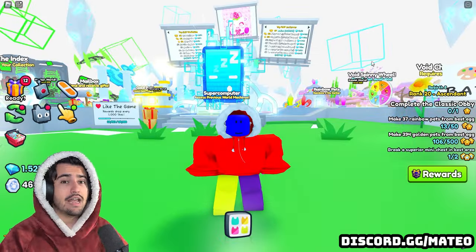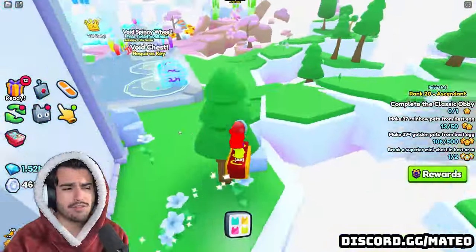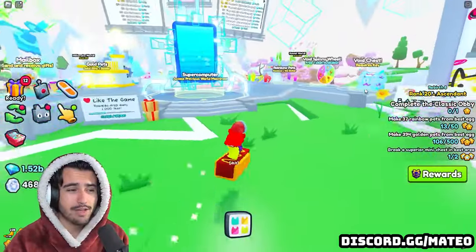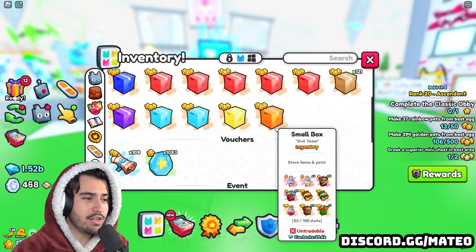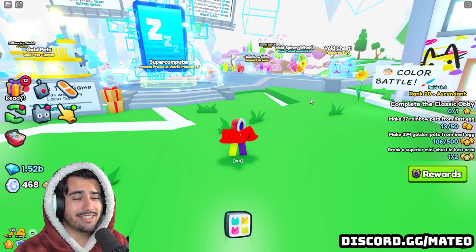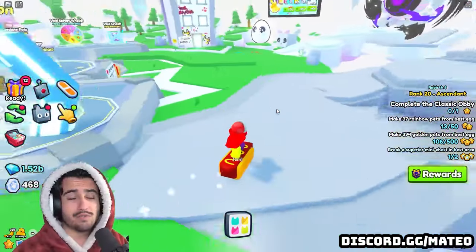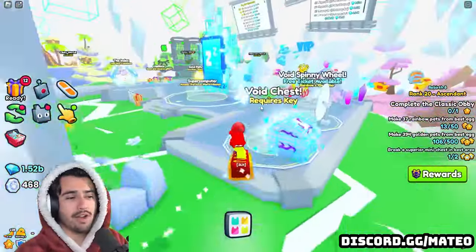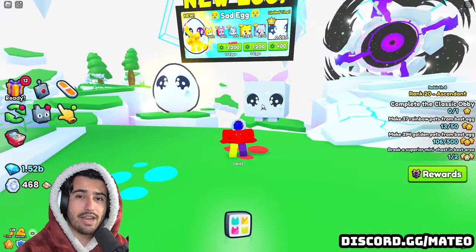We honestly got pretty close but we are still down a little bit. The contents of this box are worth 440 million, and we needed 480 million to break even, so we are technically down 40 million diamonds. For a 2 billion diamond opening I am okay with only losing 40 million. I think at this point in Pet Simulator 99, rainbow mini chests are just not worth it — you're better off selling them in the trading plaza. Either way, thank you guys so much for watching and I hope to see you in the next one.